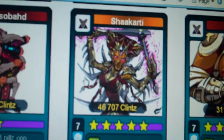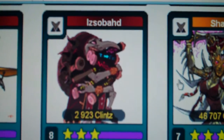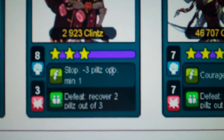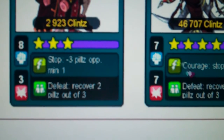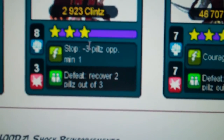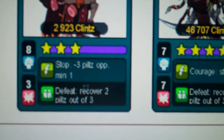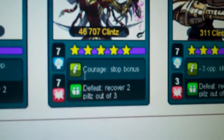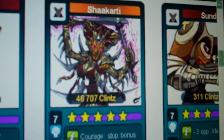This one is so bad. Yeah, 3-star common, 8 and 3, stop, minus 3 peels — like, minus 3 peels opponent. Probably minus 3 opponent's peels, minimum 1, but on here it says minus 3 peels up. It's supposed to say minus up peels.